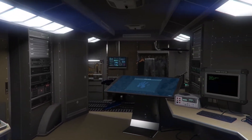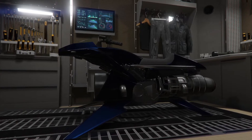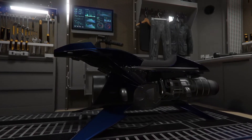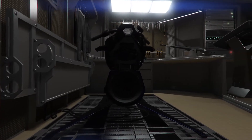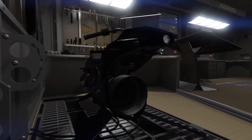To the rear, we've got a specialized vehicle workshop where you can modify your Oppressor Mark II. Just jump on to modify, or deploy directly from the Terrorbyte. It's already a flying bike with twin machine guns, so it's pretty awesome to begin with.